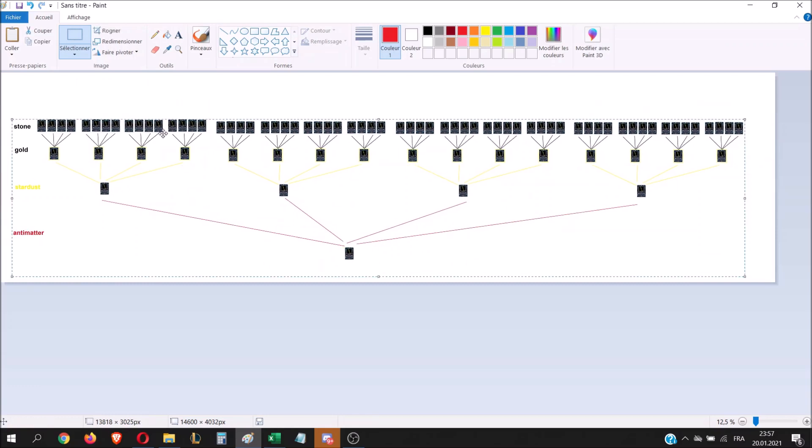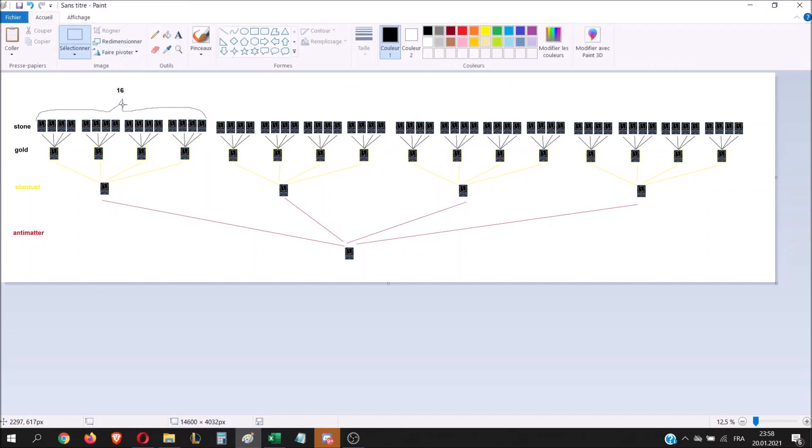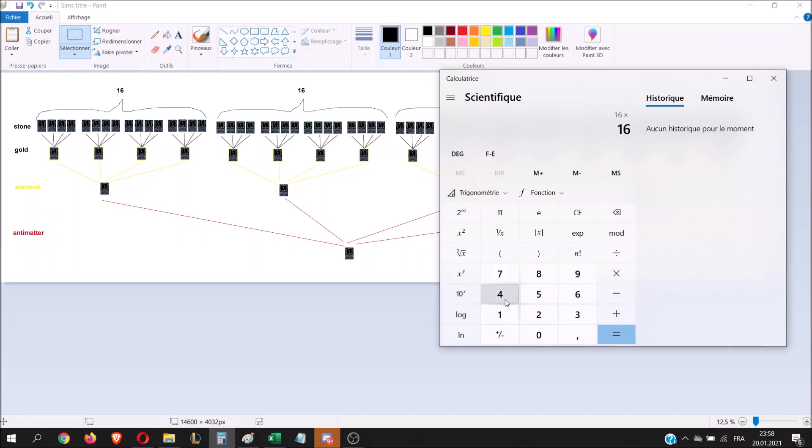We are going to calculate how many cards we are going to need. It's a multiple of four. In order to make one stardust card you are going to need 16 stone cards. And since you need four stardust cards for one antimatter, that means you are going to need 4 × 16 = 64 stone cards to make one antimatter card.